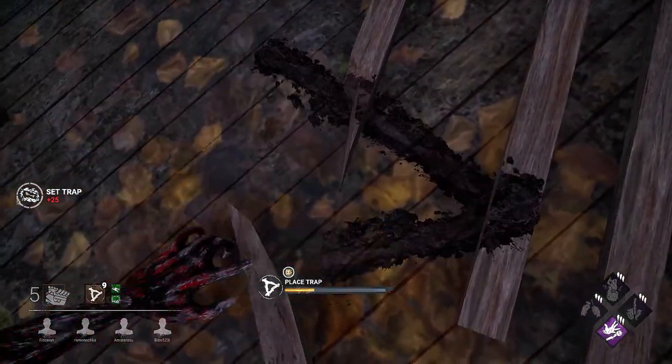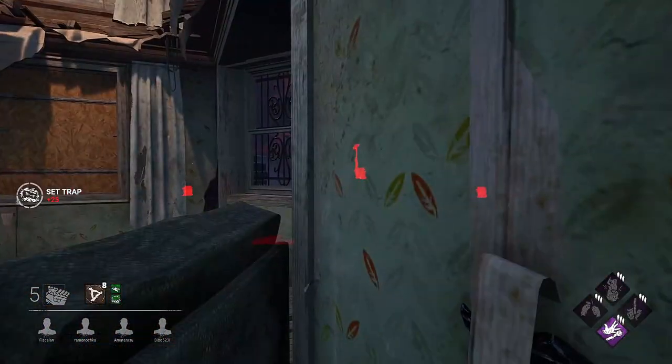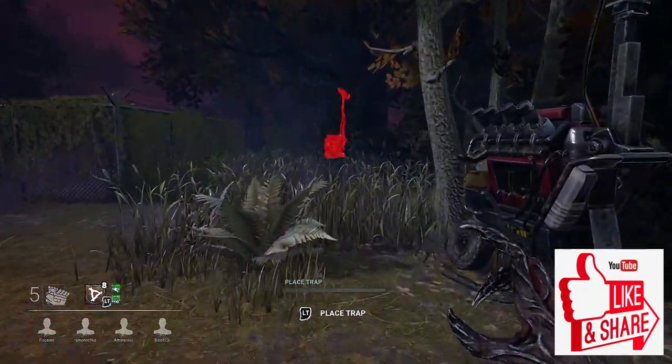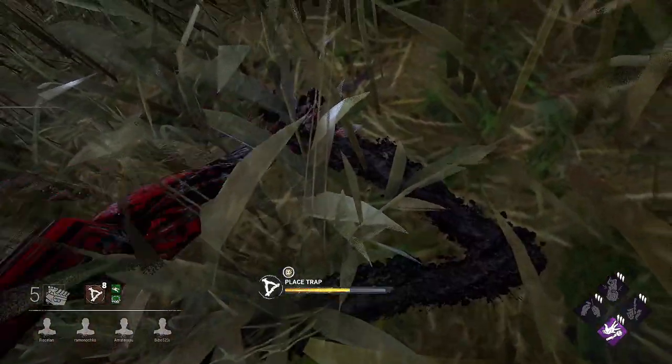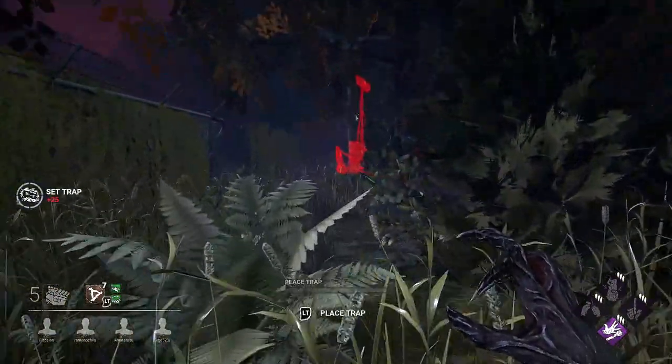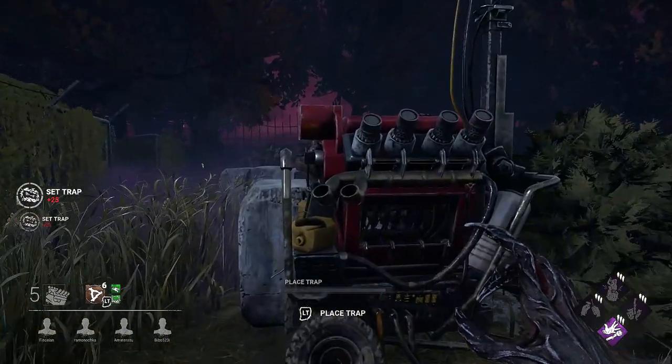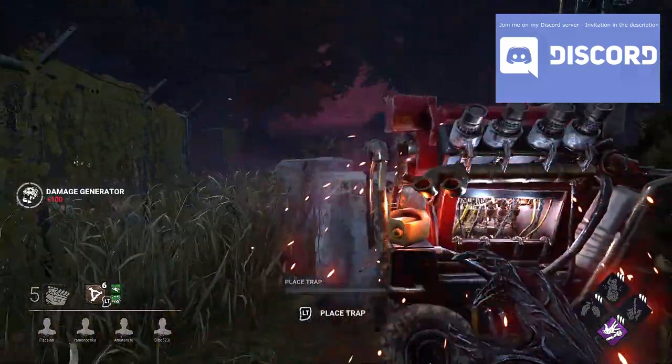So let's take a look at the Hag's perks and powers. She has a few interesting perks and certainly makes up for any shortcomings with some interesting powers. Let's start by looking at her three teachable perks. All of the Hag's teachable perks are Hex perks, meaning they are powered through a Hex totem. If any of these totems are destroyed, you will no longer have that perk available for the rest of the trial.